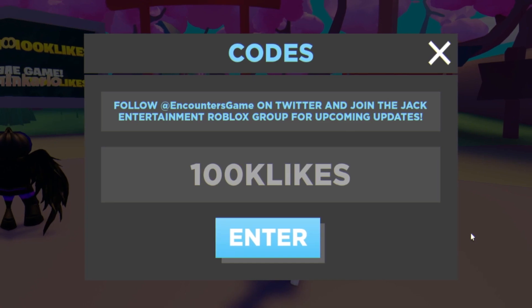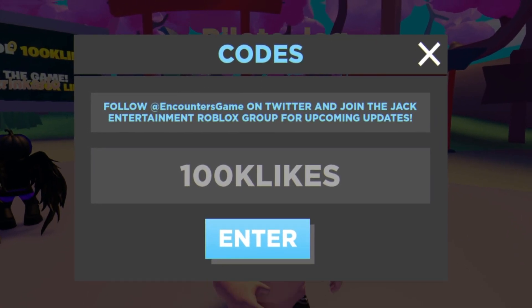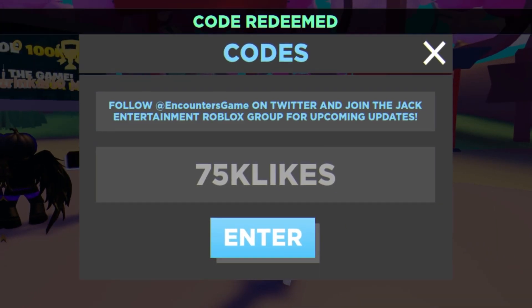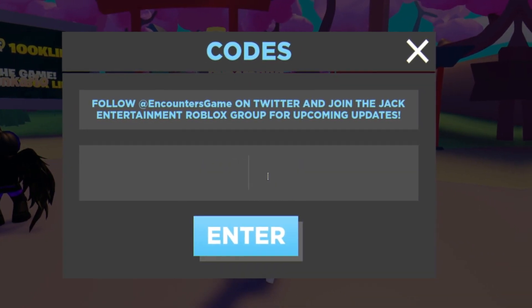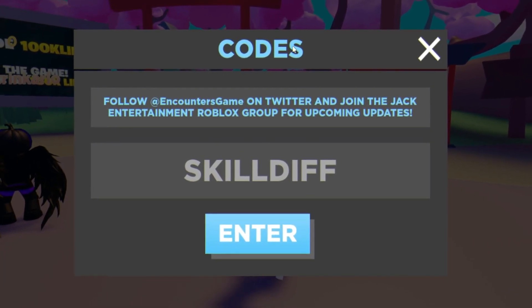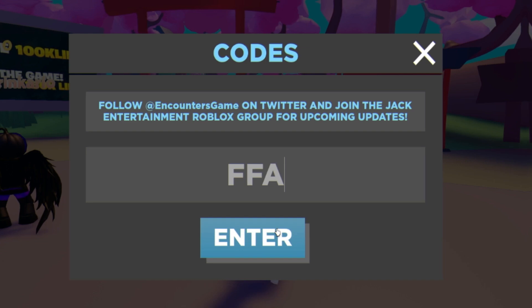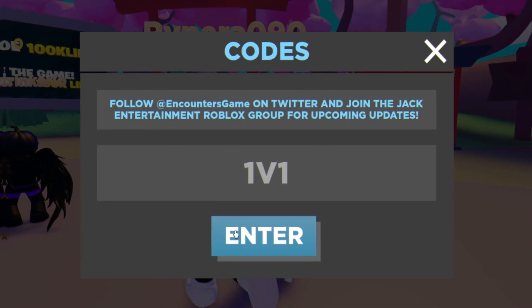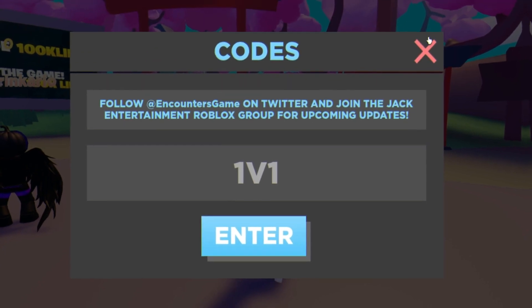The next code is '75k likes' — enter that one for even more rewards. Then we have the code 'skill diff' — feel free to pause the video if I'm going too fast. That one seems to be expired now. Next, try code 'ffa' — that one's working. And finally, try the code '1v1' — that one seems to be invalid now.